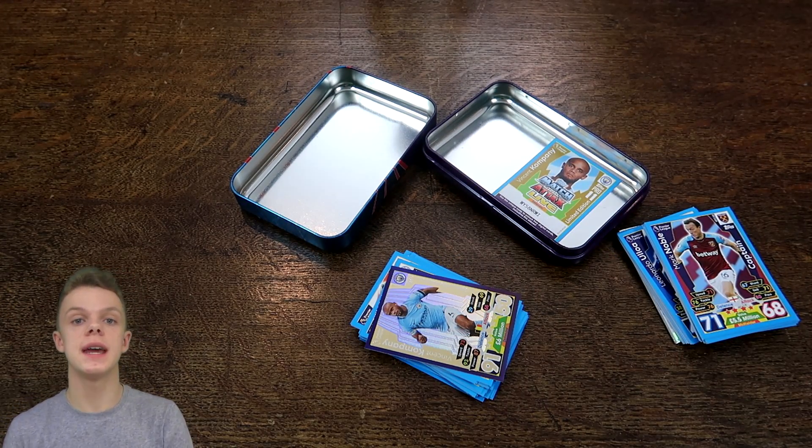Then we have the Limited Edition card and it is, of course, the gold Vincent Kompany. There's only one variation of Limited Edition to find in these Mega Tins, and this is the one. It is Vincent Kompany with 91 on his defence and a £6 million value — yet another card that could be pretty good to use in your team. So if you are looking for a good £100 million team, I'd say Mega Tins in this Match Tax Extra Collection look like a really good place to start.